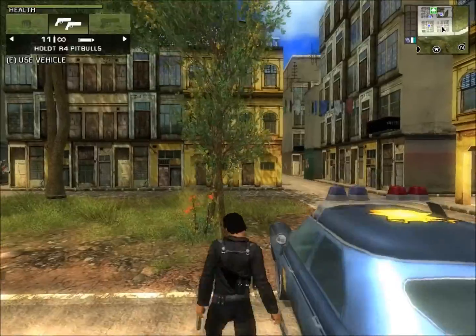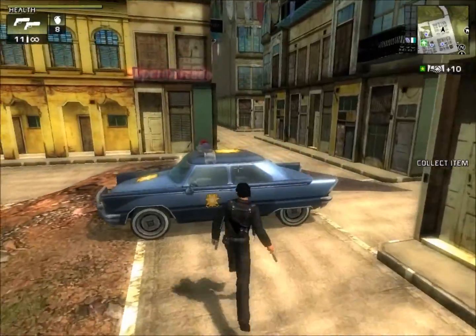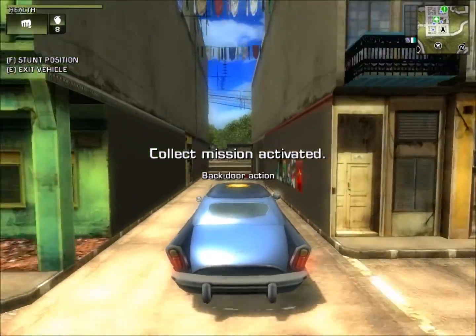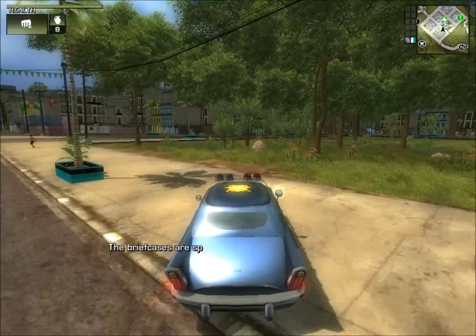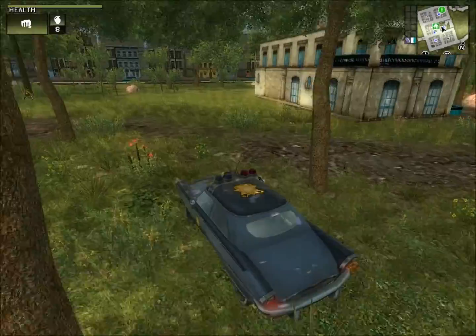There's the first collect item. You just have to go around this one city and grab some stuff. 'Backdoor Action' — that's the name of the collect mission. Got number one. Help the gorillas: find five supply briefcases. The briefcases are spread out around the markets of Santa Isabella.